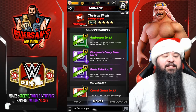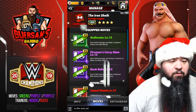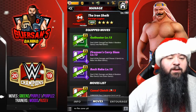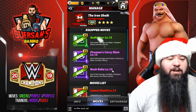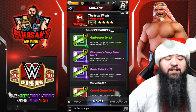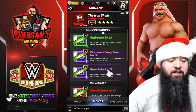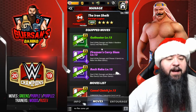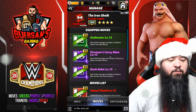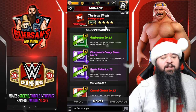The first and most common move set — really the best one — is the green two along with both purples. The Gut Buster is a 7 MP green move that deals 20.9k damage and makes five random gems into reds. The Fireman's Carry Slam is an 8 MP purple move that deals 20.5k damage and chooses three gems to make into blast gems. The Back Rake is an 8 MP purple move that deals 27.4k damage and makes six random blue gems into green gems.